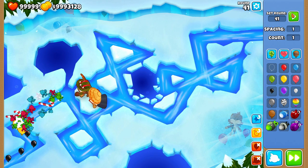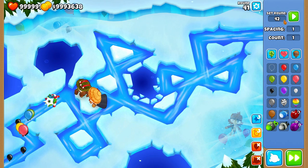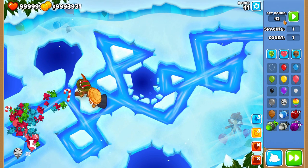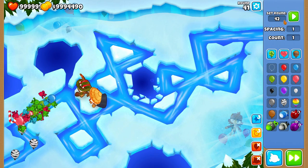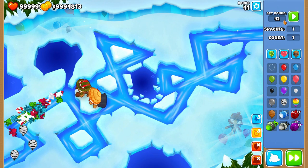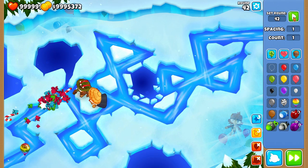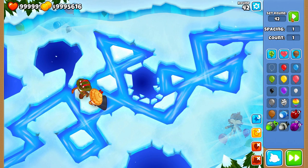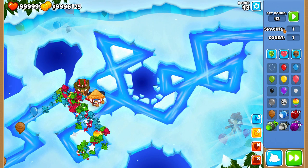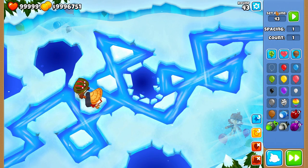Then there's the Boomerang Monkey that pairs so well with the Ninja. He's the metal popper to the Ninja's camo popping, with the tier 2 upgrade Red Hot Rangs. At tier 4 he can also be a massive help against that round 40 MOAB with his MoPress ability. On top of that he is a very capable balloon popper — he gets faster attack speeds from his tier 1 and 2 upgrades, faster throwing and faster rangs. The only downside is the MoPress ability falls off a little as the rounds increase, but still a very solid pair. Deals with camos, deals with metals, deals with early MOABs — they belong at the 5th spot.